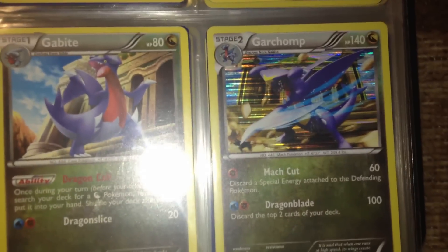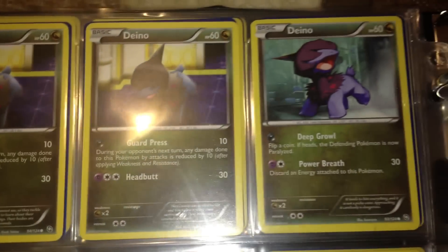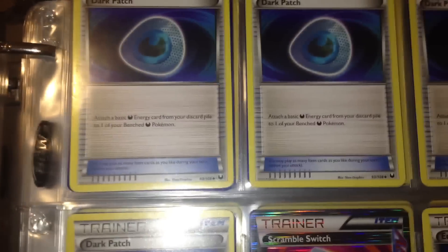One Stoutland — complete set for deck if someone's got it — else with Doom Decree, a line of Gible, Gabite, and Garchomp the good one. Also a few Deinos and one good Hydreigon, four Bouffalants, and a few Dark Patches.